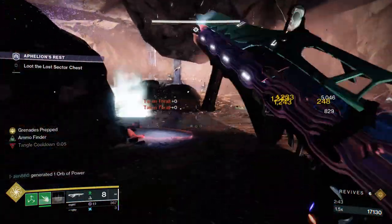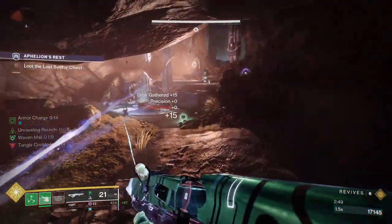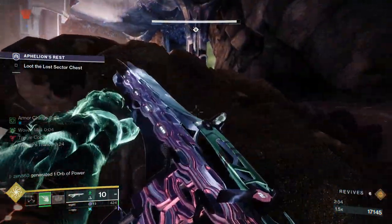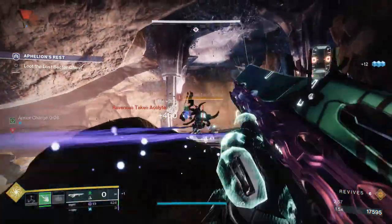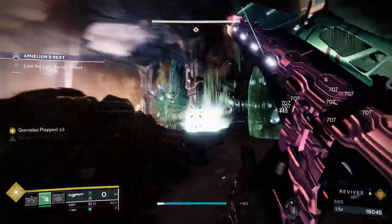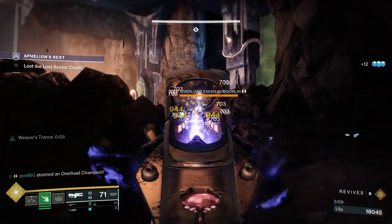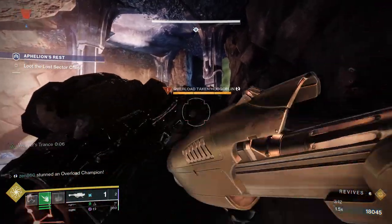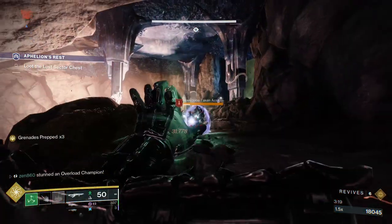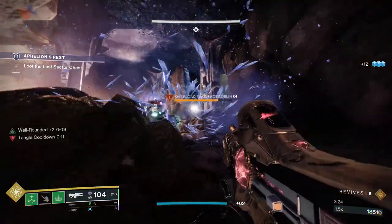Those Thrall do duplicate if you don't kill them fast enough, so you're going to want to deal with them as fast as possible. I recommend eating your grenade here and going into your GL mode, as that's going to suspend everything, including the Overload. Keep in mind: if you kill all but one of these enemies up here, the boss will actually spawn. So I do recommend killing the Overload first so you're not dealing with the Overload and a boss at the same time — just leave one of the lesser enemies alive.